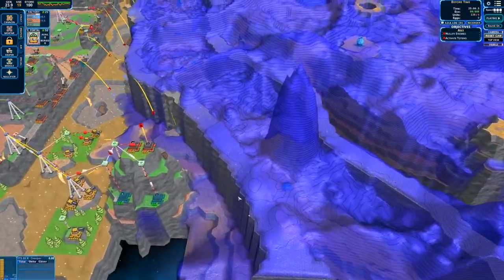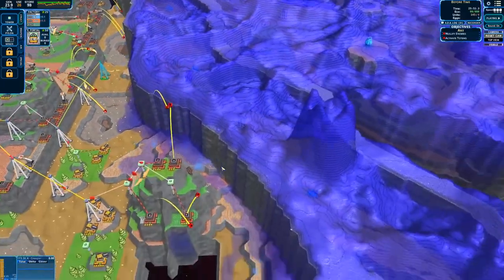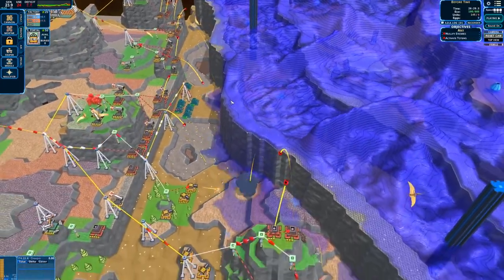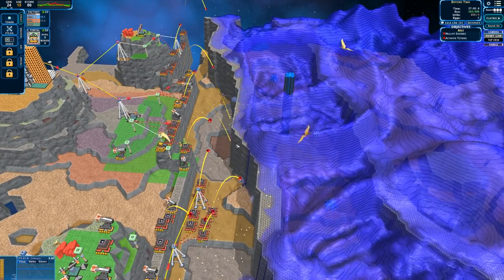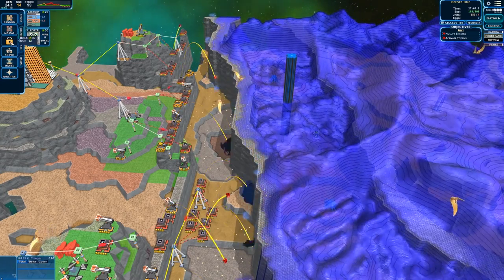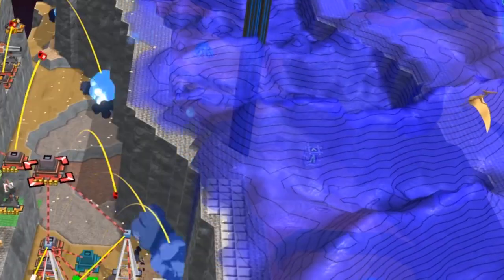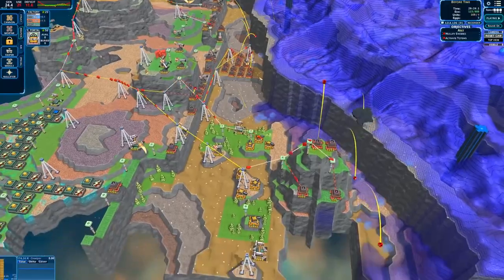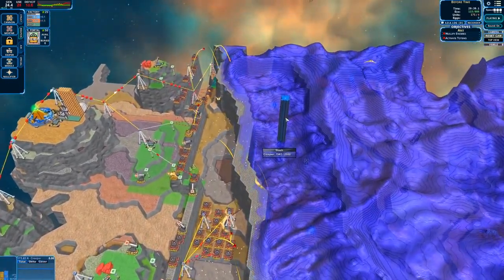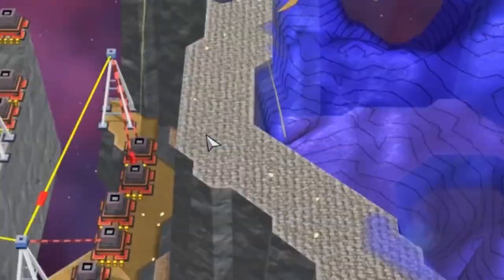I'm trying to find every nook and cranny on this mountain I can use - unfortunately not a lot. I need to get my mortars in range to shell over the wall. This does seem to be the weaker side. We're attacking right in the middle. Mortars do seem to be the most effective weapon. There's one more weapon type but I don't know what it is - cannon, mortar, snipers. Maybe a minigun or laser? Then a giant tidal wave is about to spill over.